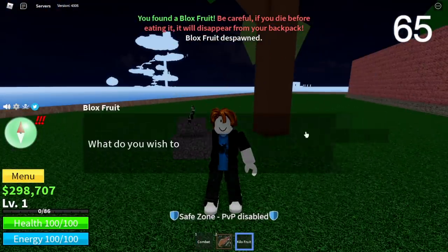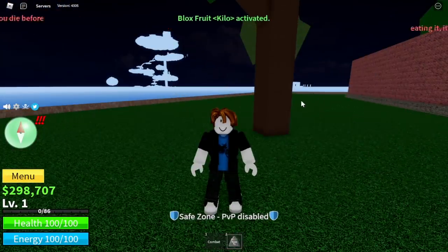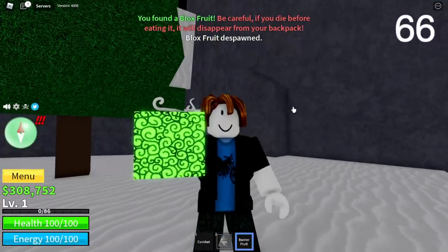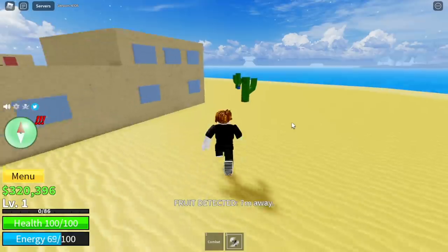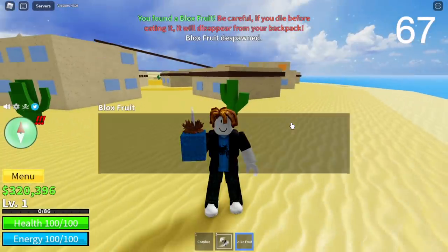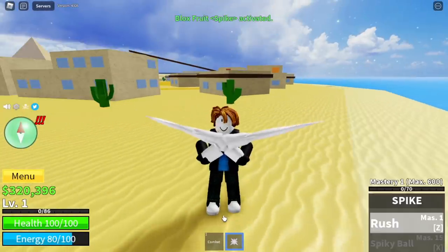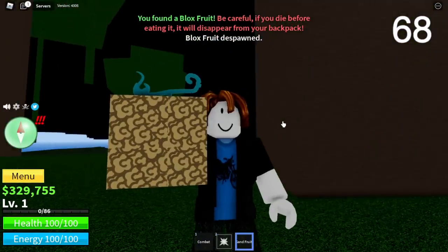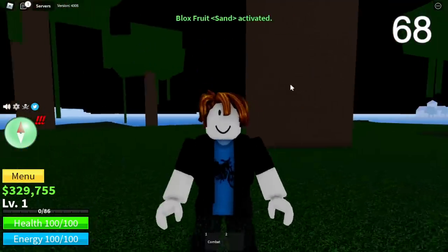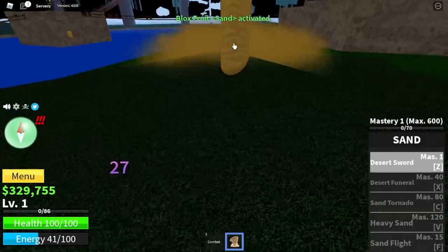Back at it again with our Kilo Fruit. For our 66th Fruit, Barrier Fruit. If you don't know, this fruit is very good for grinding. Make sure to use that. 67th Fruit — another Spike Fruit. Sand Fruit for our 68th Fruit — this one really looks like the Doe Fruit.